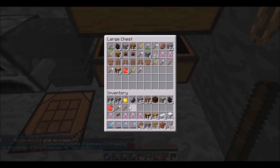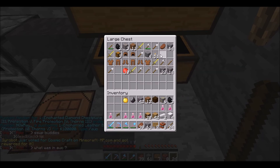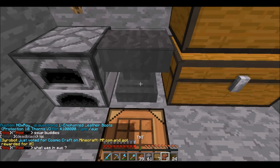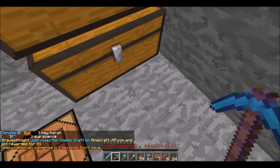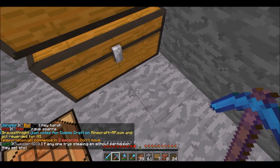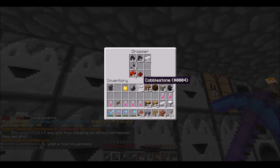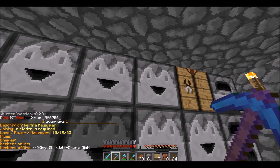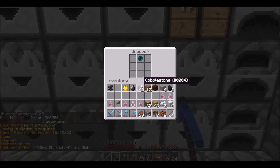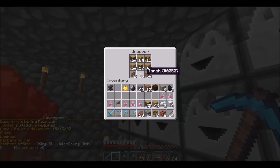We're going to ditch some of this stuff and take the wood — we need the wood. We'll definitely take this anvil. Let's go deposit this stuff at our home base and then come back and try raiding the rest of it. The rest we'll have to raid with TNT because it's claimed by Avengers and I can't over-claim them.